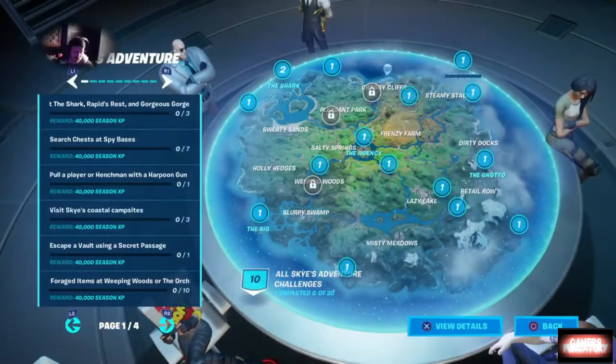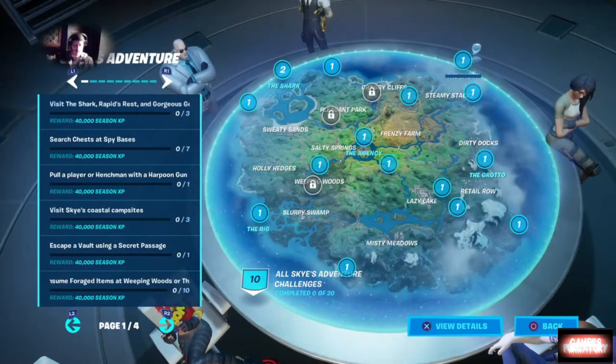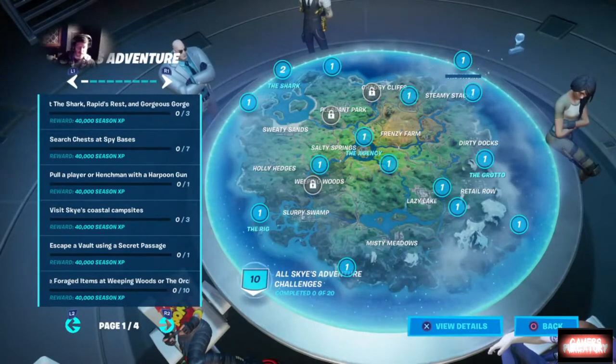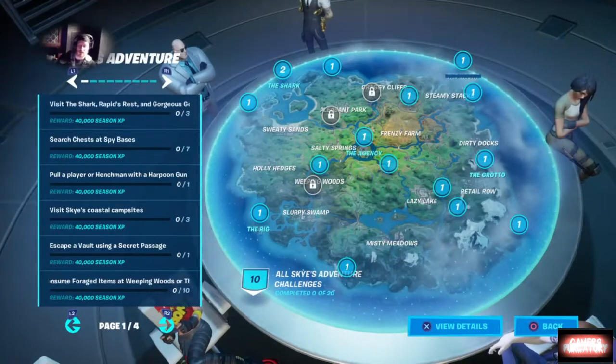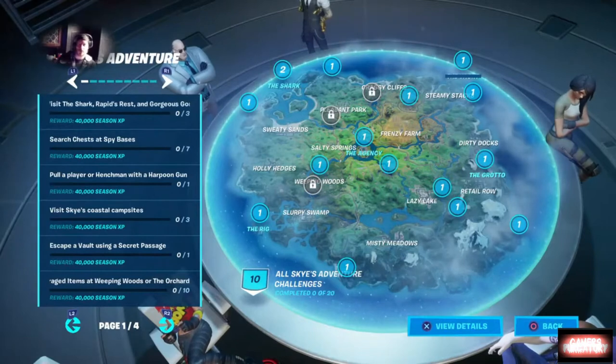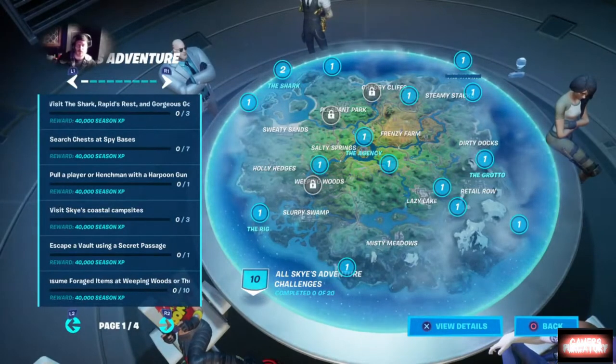Let's take a quick look at what we have to do in the first week of Sky's challenges — they're all pretty much straightforward and simple. First, we've got to visit the Shark, Rapid Rest, and Gorgeous Gorge. Next, we want to search chests at spy bases — not the Shark or the Rig, but the spy bases found inside the map, which we had to visit before with Brutus's challenges.